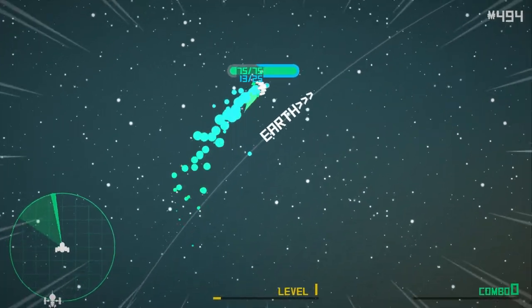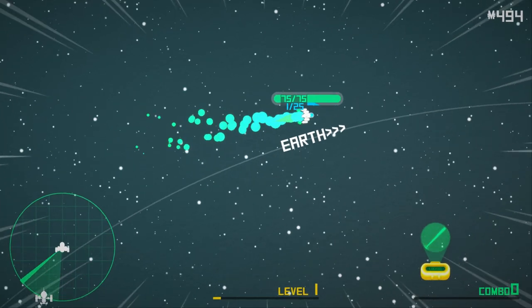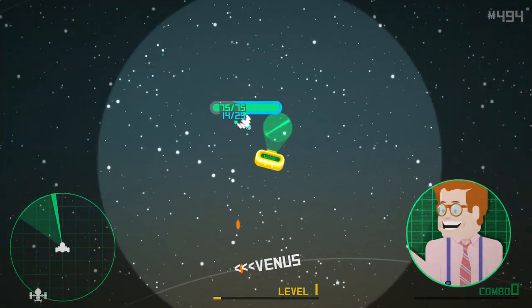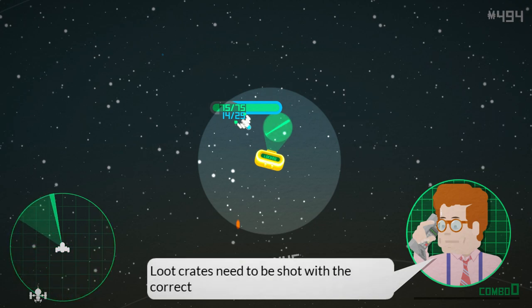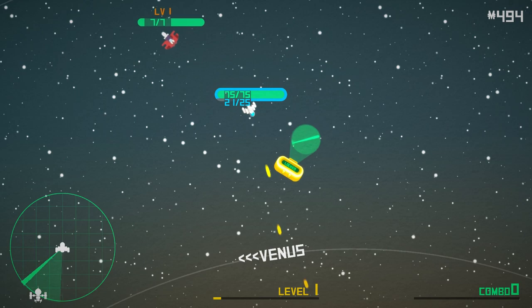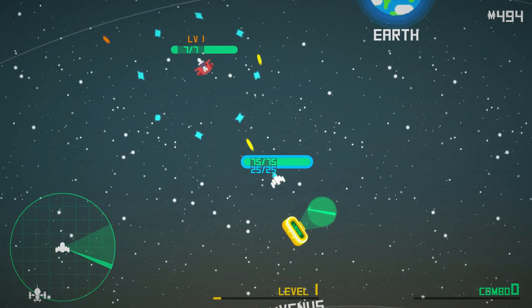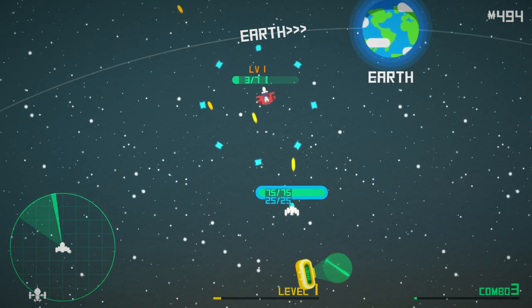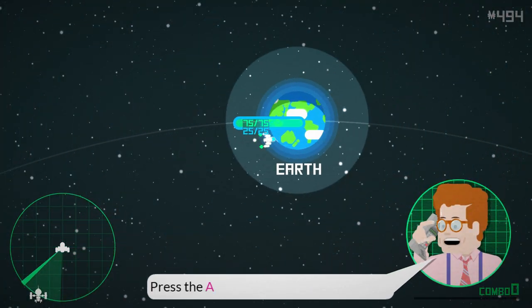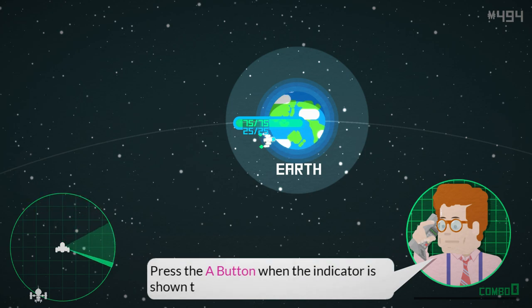Let's go to Earth. Loot crates need to be shot with the correct weapon type — if you don't have it, you can't open it. Do I have it? No. Press A when the indicator is shown to land on the planet.